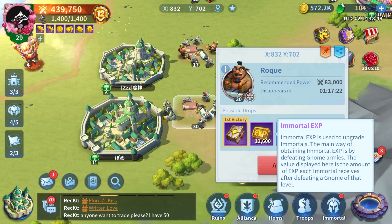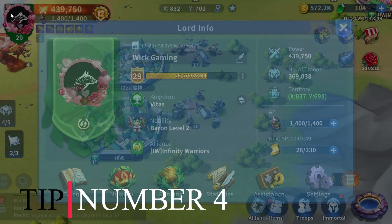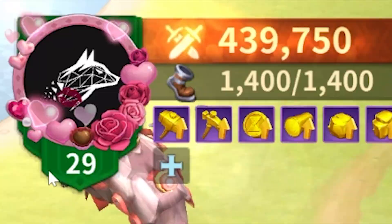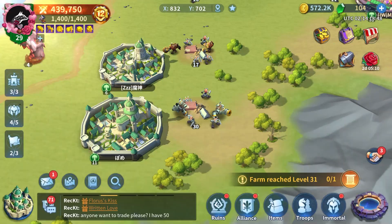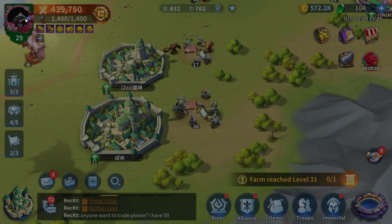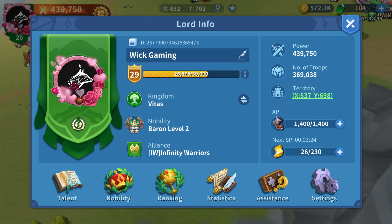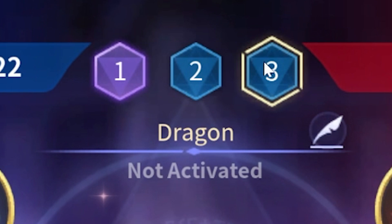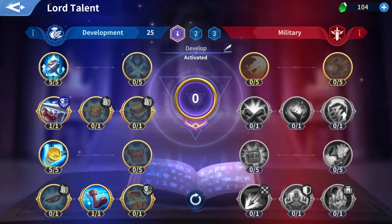Tip number four: make sure to have all the good talents assigned, which you can check by clicking your avatar on the top left part of the screen and clicking on Talents. That number below your avatar is your Lord level. You can level up your Lord level by completing missions, quests, and generally being active in the game. Every level will give you one talent point which you can assign in different ways. You have two branches of talents: the development talents and the military talents, plus three presets you can save and switch between. I have two main presets: development and PvP.